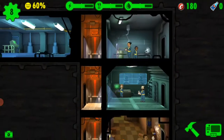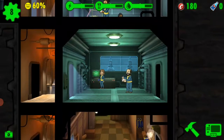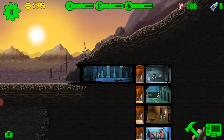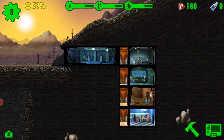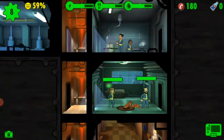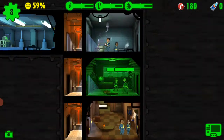People are not getting happy in this area so we need some quick cash. I'll rush here again — hoping with a 43% failure rate it works. We failed again, and now we have a radroach infestation. There are giant cockroaches attacking people and their health is going down.